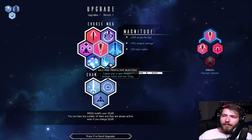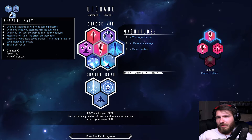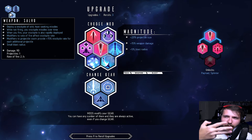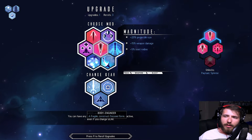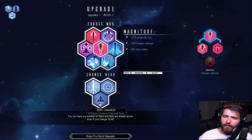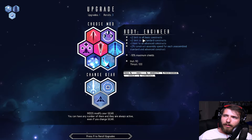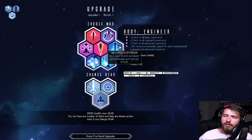Now we're getting to the actual mods. So what I picked was my core mods — it shapes my weapon, my shield, and my body. Now I can add upgrades to that or change the actual body type itself. Oh, engineer — I've never seen this one: fragile construct focused form, two basic constructs, limits the standard constructs. That seems interesting.